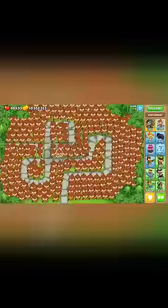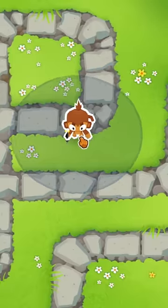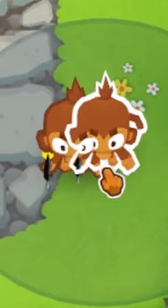This is why I'm an idiot. You know how you can only put a certain amount of monkeys in a map before you run out of space? Well, with this mod called Place Everywhere, you can actually put monkeys wherever you want, even inside of each other.